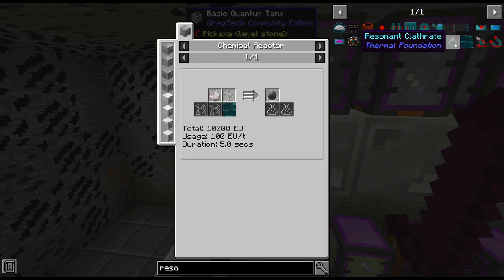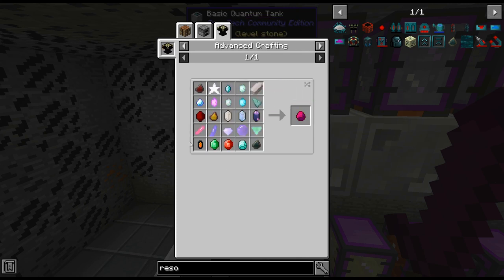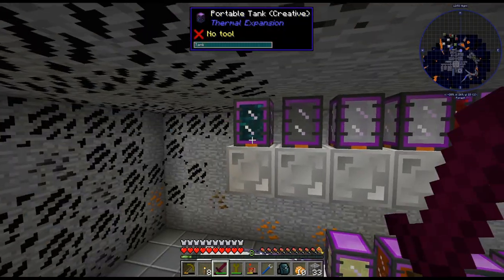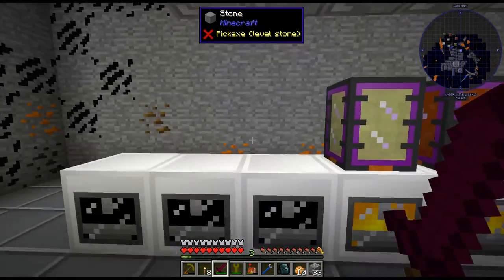I wasn't sure if I was going to need the molten ender. We don't need it for enderium anymore, obviously. But there is this recipe — ultimate gems. So I figured, why not? It's basically free since the creative tanks are free, so why not just do one.